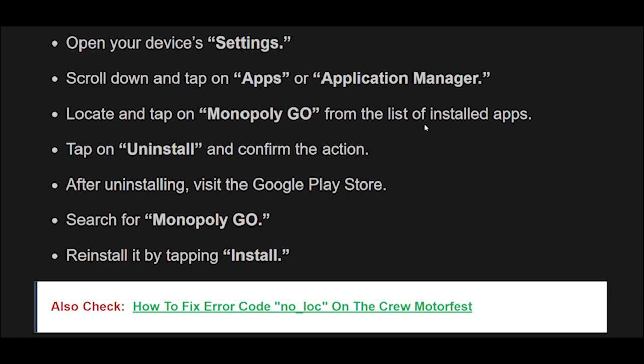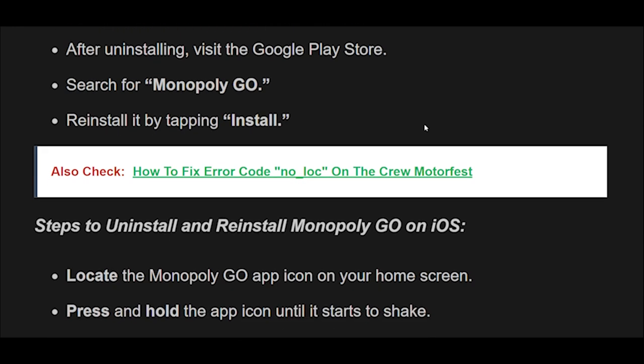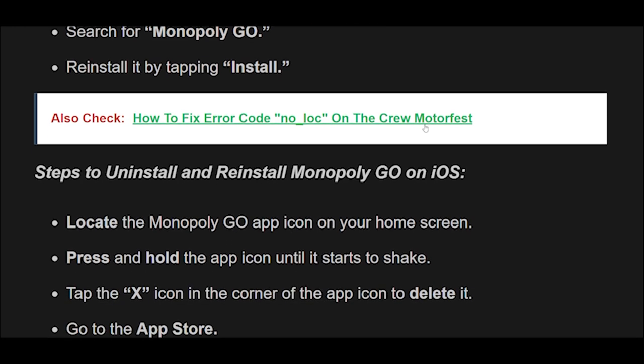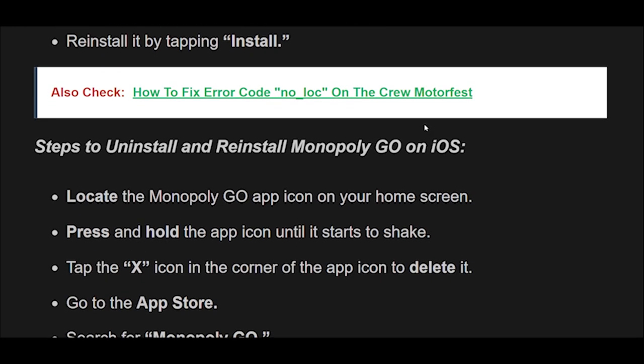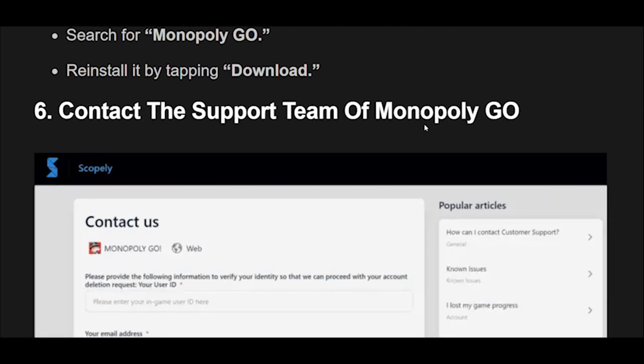Steps to Uninstall and Reinstall Monopoly Go on iOS: Locate the Monopoly Go app icon on your home screen, press and hold the app icon until it starts to shake, tap the X icon in the corner of the app icon to delete it. Then go to the App Store, search for Monopoly Go, and reinstall it by tapping Download.